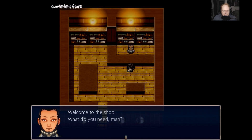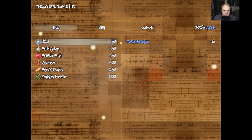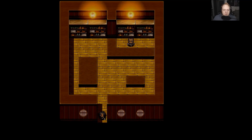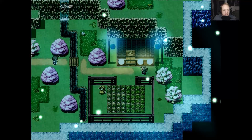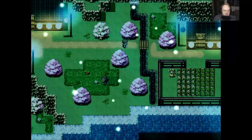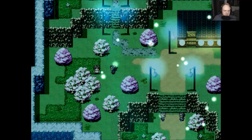Let's see what this item shop has. Welcome to the shop - nothing here, we don't need none of your wares. It's kind of a village here. I can't remember what it was called. I think it was Cypher, as I just saw the name pop up there for a second. So we're just checking it out.